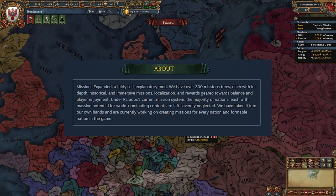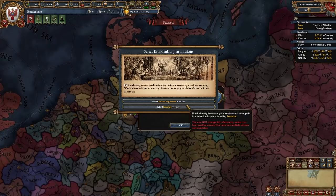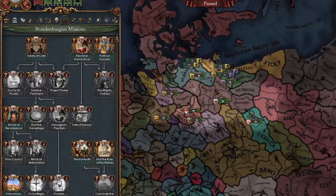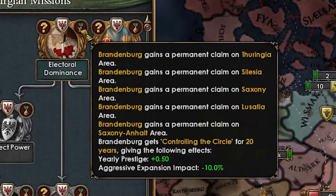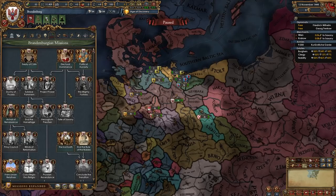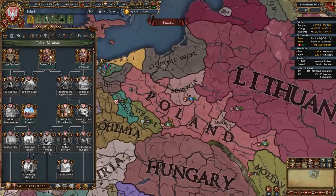Now we move on to Missions Expanded, which features over 300 mission trees each with in-depth, historical, and immersive missions. Let's take a look at Brandenburg and their Brandenburg into Prussia mission tree. When you click on the nation their missions won't be there immediately — you need to let a couple of days go by and you'll get an event where you can select missions from Missions Expanded or regular missions. Brandenburg's missions give claims on areas, events with nice morale bonuses, CCR minus 10 for 40 years, and missions focused on getting electors to vote for you. There's also a branch for building up your nation, devving, and constructing buildings.